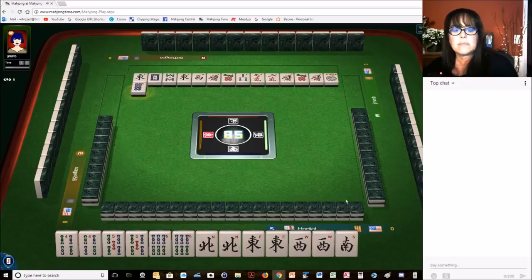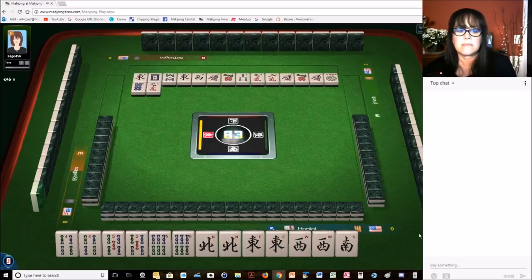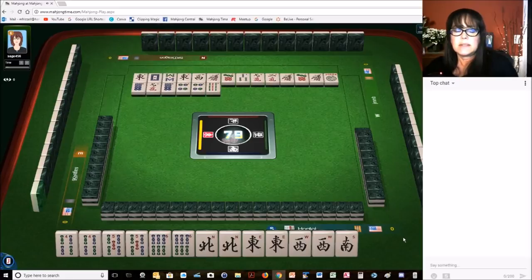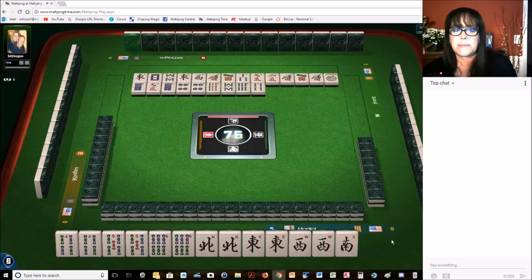Eight dots. Nine characters. Eight dots. Four dots. Four dots. Nine bamboos. Usually if people aren't in wins, they get rid of them. Eight bamboos — there's the other six bam. Six bamboos — we need a south. Four bamboos. Six bamboos. Good thing we got that six bam early. One character.